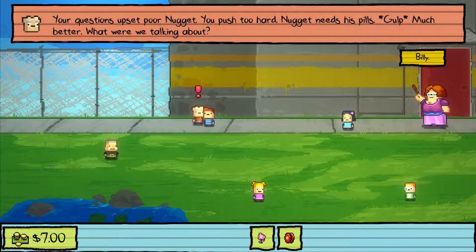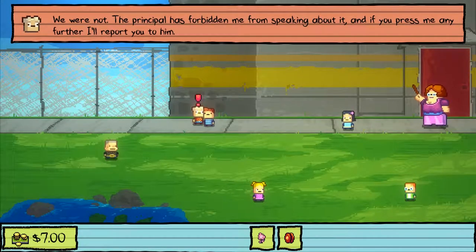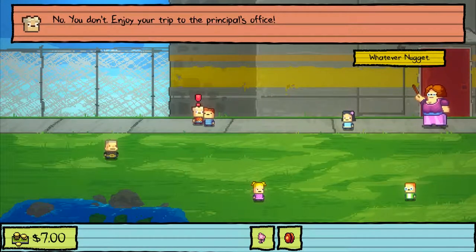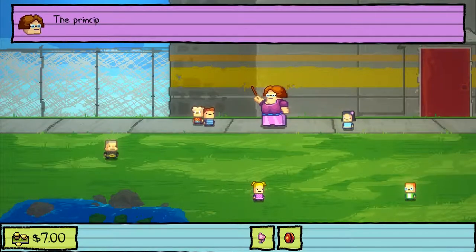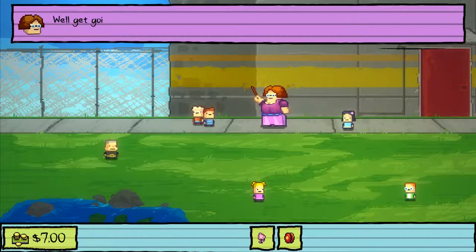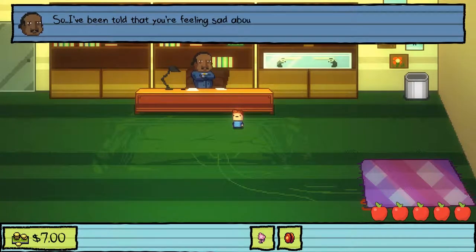What happened to Billy? There's gonna be some new lines — do you want me to read them? Yeah. We were not sent to the principal's office yet. The principal has forbidden me from speaking about it, and if you press me any further I'll report you to him. I need to know. No you don't — enjoy your trip to the principal's office. The principal just called — he wants to see you in his office.